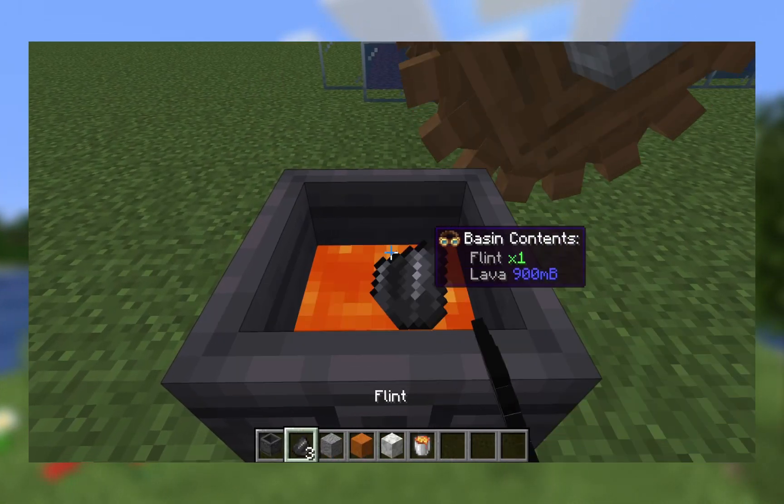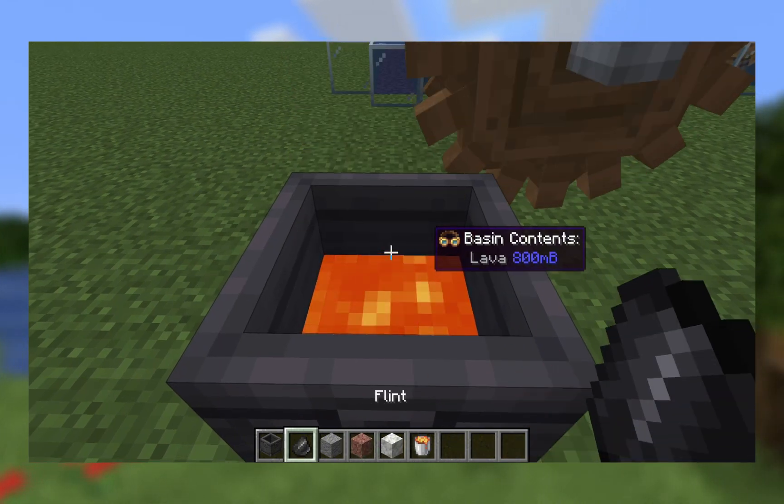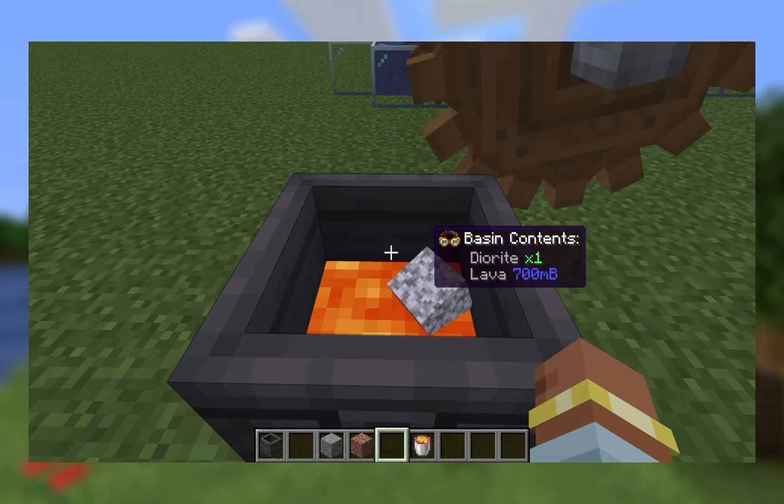Granite can be made with two flint, red sand, and 100 millibuckets of lava. Diorite can be made with two flint, calcite, and 100 millibuckets of lava.